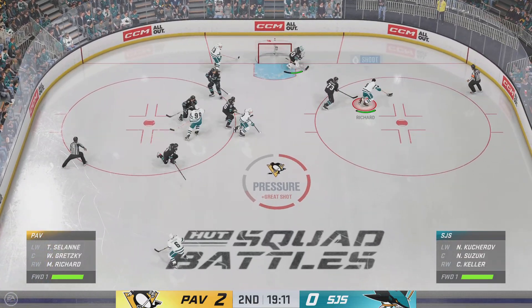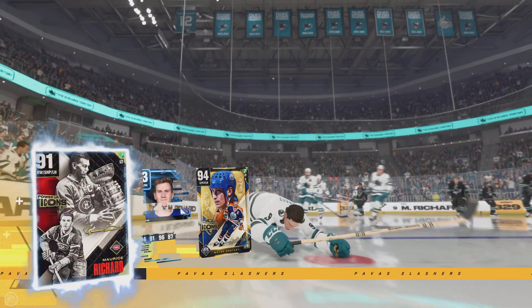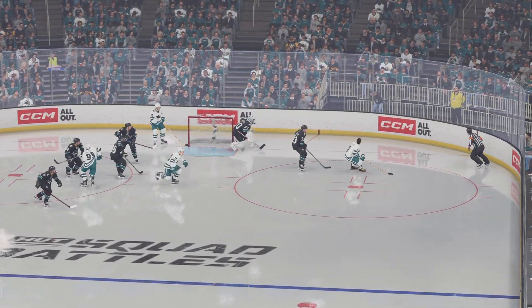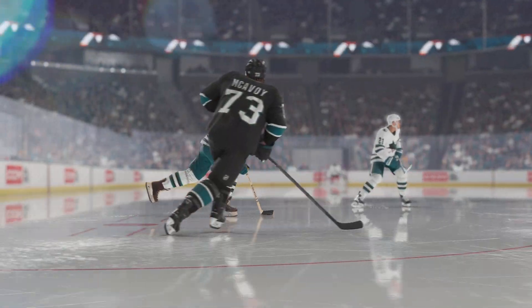Offense at the face-off — he wins the draw. Right on the doorstep! The rebound there to be had — and they made no mistake about tucking that one home. He burns the goaltender on that one, picks up the rebound and buries it home. Goalie looks frustrated now.